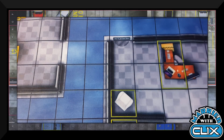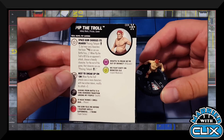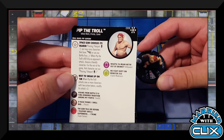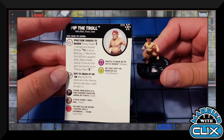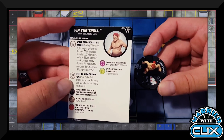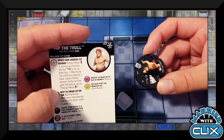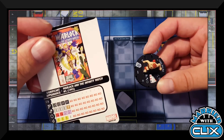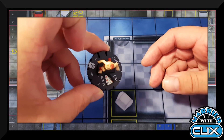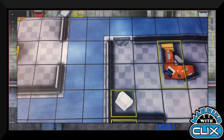Pip the Troll has Infinity Watch, X-Factor, and Cosmic keywords. His Space Gem trait gives him Facing Teleport and carry for two, and he can carry characters with the Flight symbol or who can use Battle Fury. When Ko'd, a friendly character inherits those carry abilities. When Pip attacks characters with two action tokens, he modifies attack by plus three. He's not a first-line attacker, but the carry potential is pretty cool — definite taxi potential.